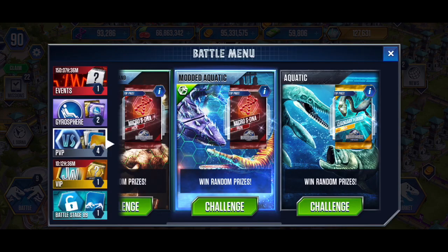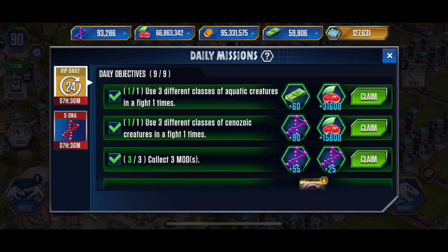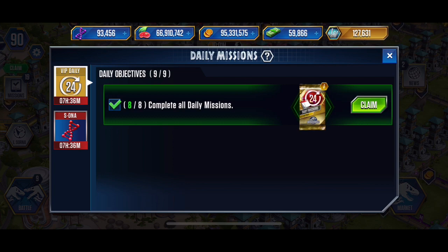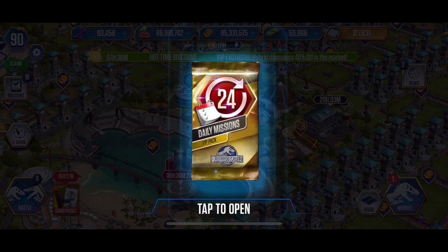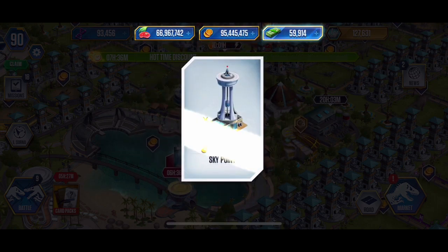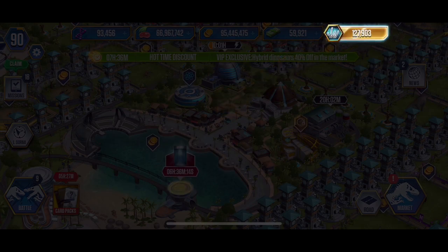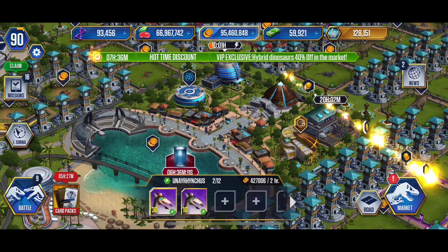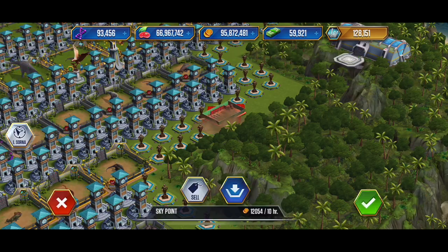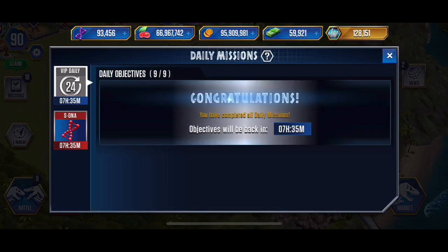That would have been nice - hey, it's enough to get to the next Indoraptor. Nice - that will be a Tuesday purchase at the next hatchery discount. Let's pick this up - this is nice. Hey, I wasn't paying attention but it looks like they switched me over to level 90 today I think, last night or today I can't remember. And it looks like I already have my daily event switched over to no longer giving experience, which is nice - now I get the dino bucks back in my trades.